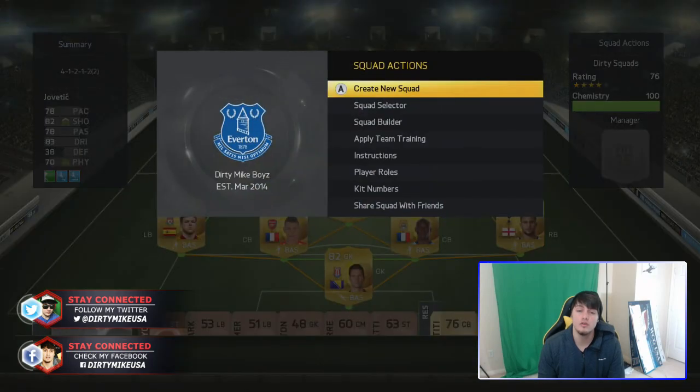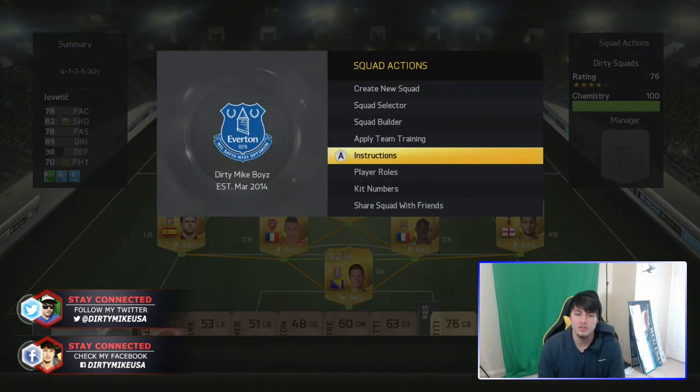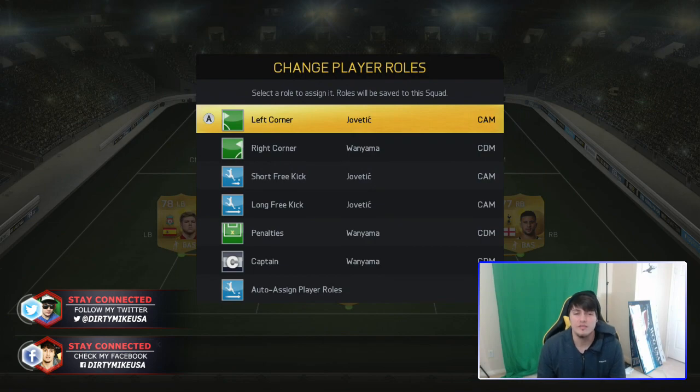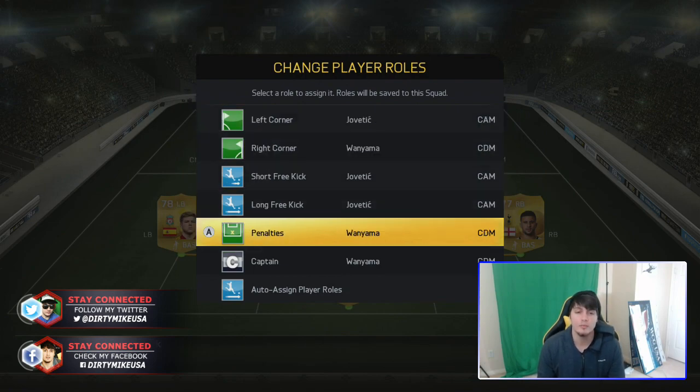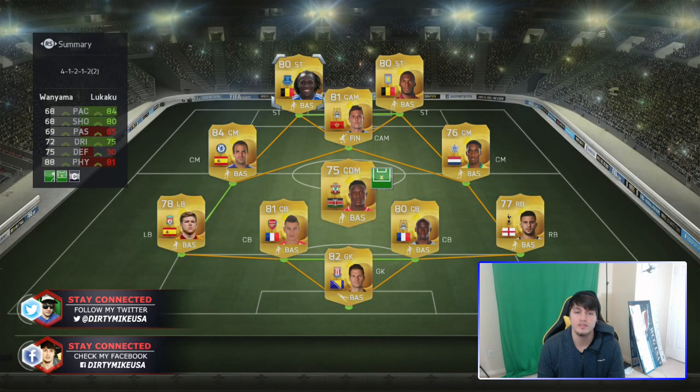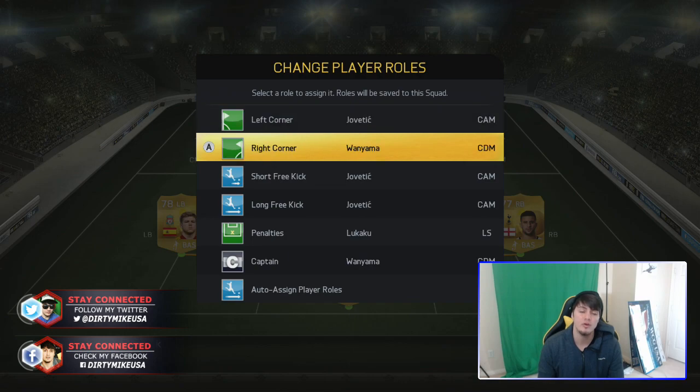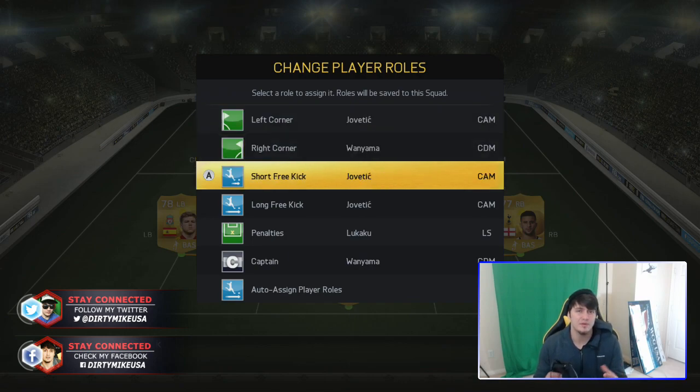In order to access player roles or instructions, you push Y or triangle, just depending on platform. We're going to look into player roles first, and it's very important that you get this set out before a match. You don't have to make any changes, whether it's a penalty kick taker or somebody on a corner kick — more importantly, free kicks. You don't have time to really change to other players on free kicks because your opponent is running people into the box, getting guys on the line. The more time you waste, the opportunity sometimes goes downhill.